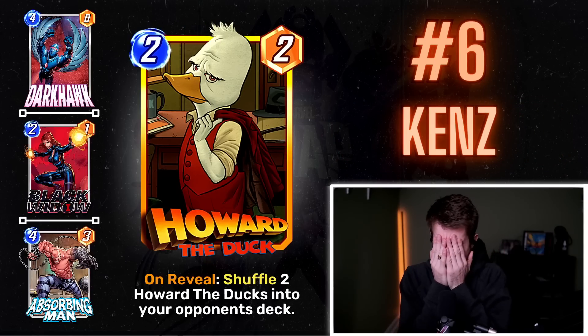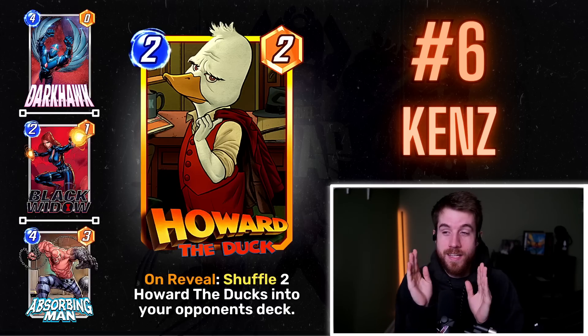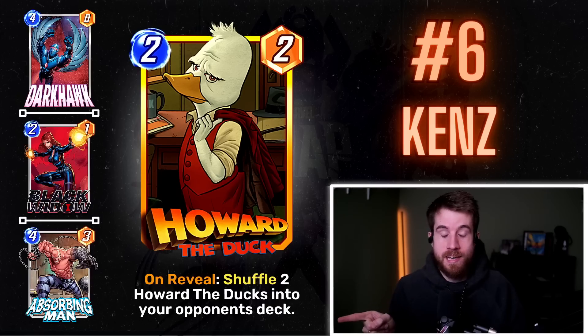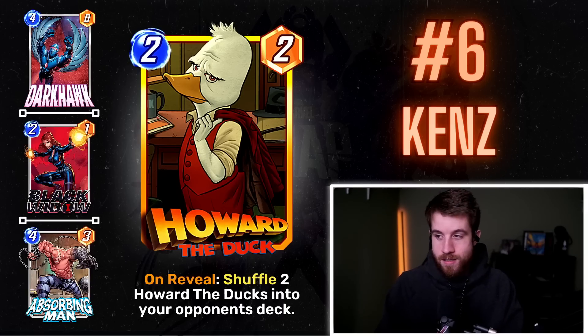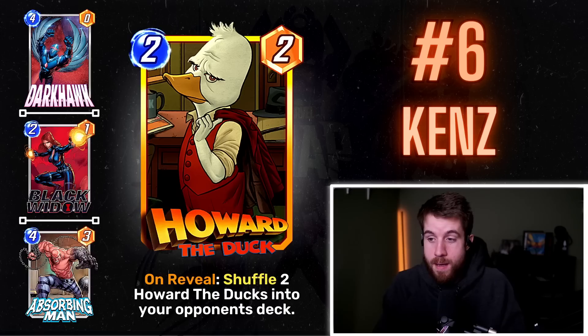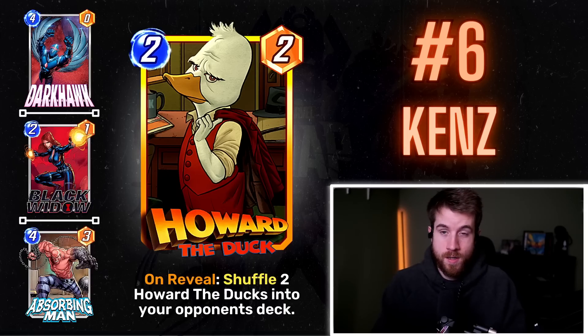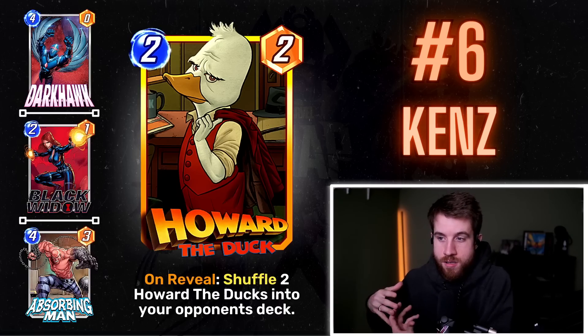Number 6: Ken's Howard the Duck. Howard is a 2/2 on reveal — shuffle two Howard the Ducks into your opponent's deck. Simple, funny, and chaotic. Your opponent draws one of those Howards, plays it, puts two more ducks in your deck, you draw one, put two more in their deck — all of a sudden there are like 20 cards in each player's deck and it's just ducks. It's an absolute pond up in here. Great Darkhawk value since you're putting two cards in your opponent's deck and then they do it back to you.